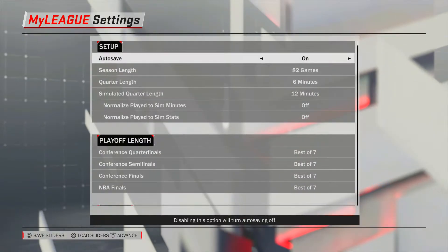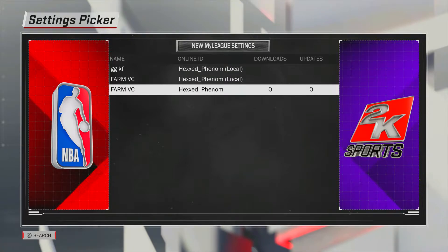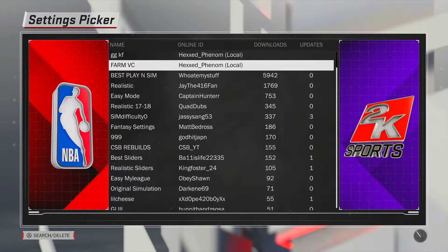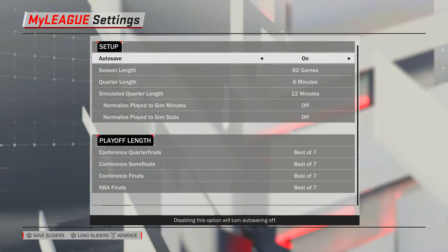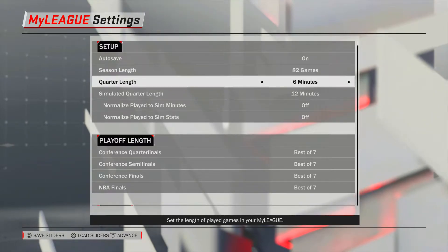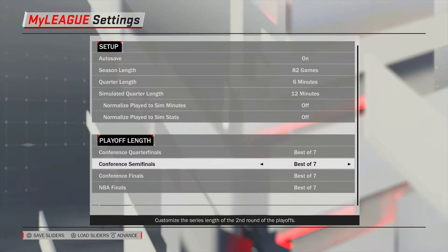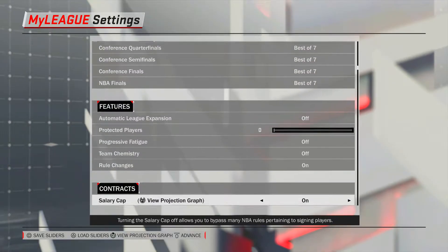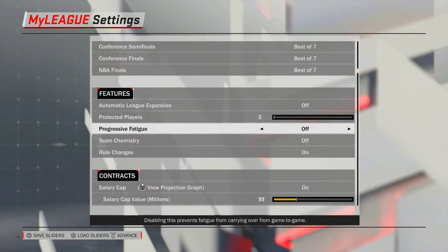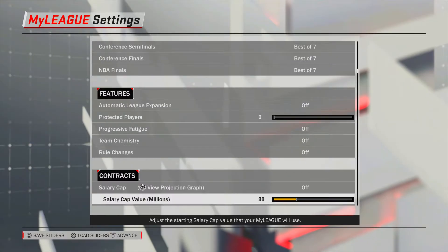Go to setup options. I have uploaded sliders for this — you can see 'Farm VC' — and we're gonna load those Farm VC slots. This is what it's gonna look like: auto save on, 82 games a season, six-minute regular quarter length, simulator quarter length of 12, normalized playing minutes and some stats both off, all series best of seven, automatic league expansion off. Protected players should be set to zero, progressive fatigue off, team chemistry off, rule changes off, salary cap off, hard cap off, trade logic off.